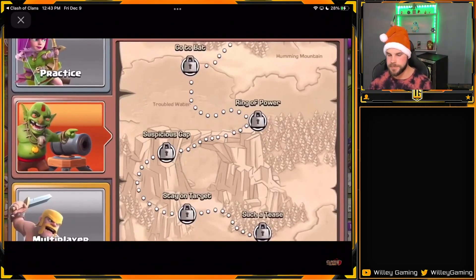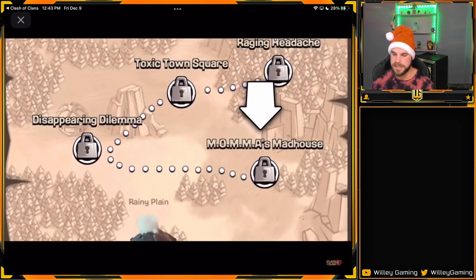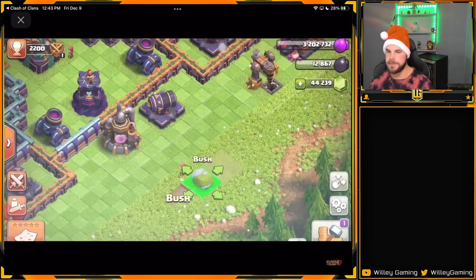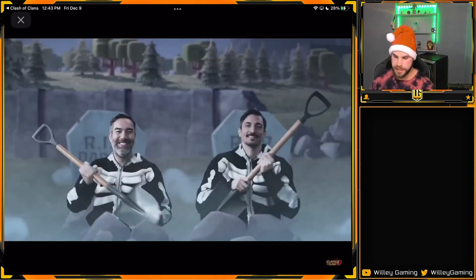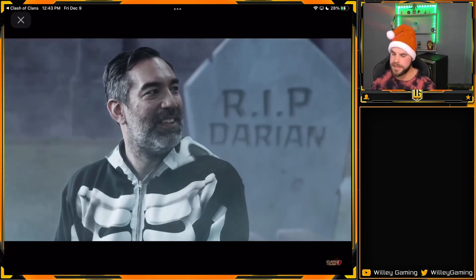We got new levels for the single-player campaign, so that'll be interesting to see. A little bit of extra loot for people as well, which is a nice thing about those goblin maps. There's also a quality-of-life change: the shovel of obstacles now makes an obstacle permanently movable. I think that's a really good change — once you use your shovel of obstacles, you don't have to use more to move that same object around again.